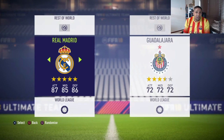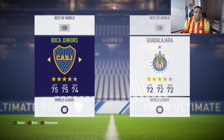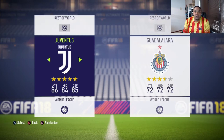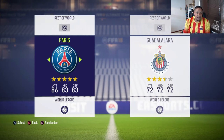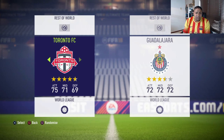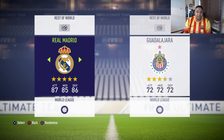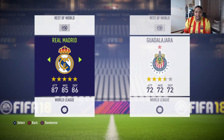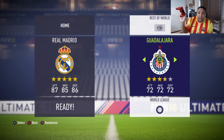Here are the teams you can play with in the demo. We've got Real Madrid, Toronto, Vasil Kobe, Atletico Madrid, Bayern, Boca Juniors, Chelsea, Juventus, LA Galaxy, Man City, Man United, and Paris Saint-Germain. Because Ronaldo is on the cover, that's the only reason I'm choosing Real Madrid. I know I'm wearing a Barcelona top — not because I'm bad at FIFA or anything. Let's go Madrid and choose a randomized opponent. We're playing LA Galaxy.